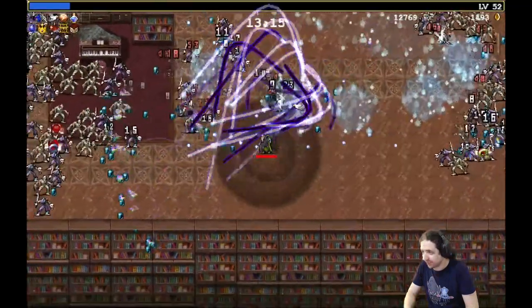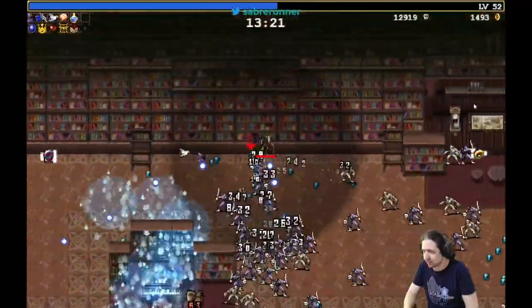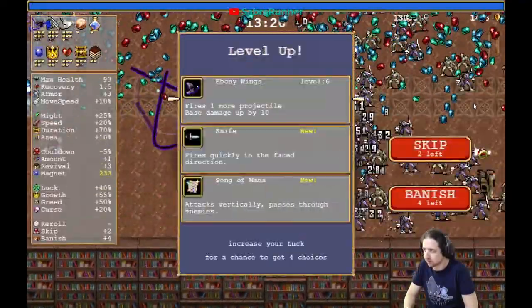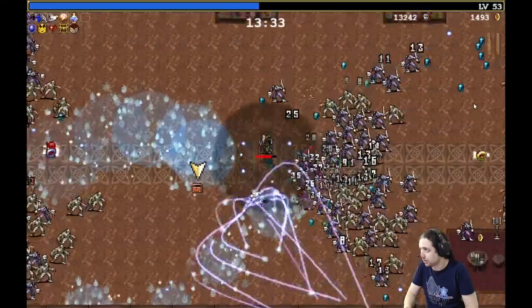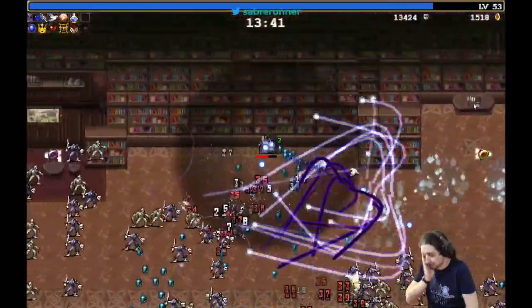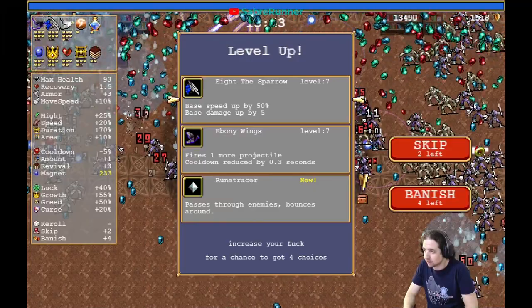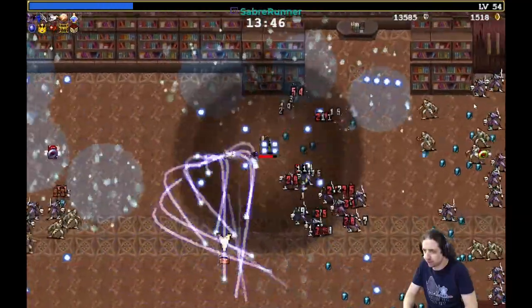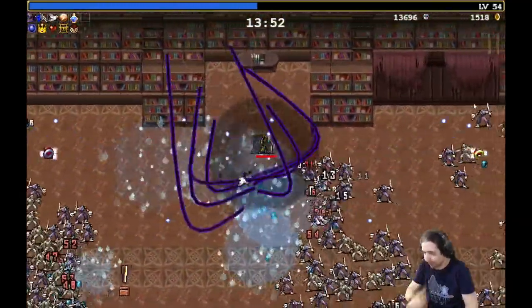I'm running out of things to upgrade — give me the gun. Or give me the birds. I'm taking a little bit too much damage. Bird will evolve first. The size also affects the bullet size.